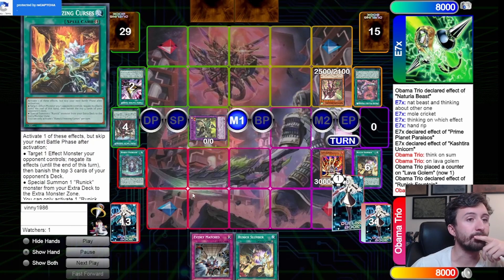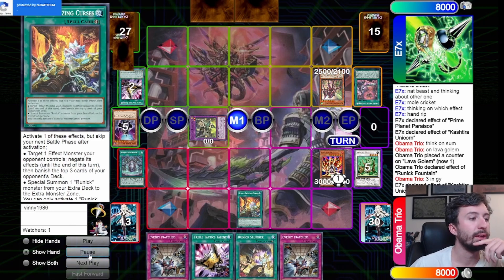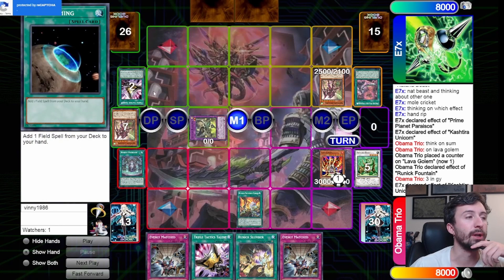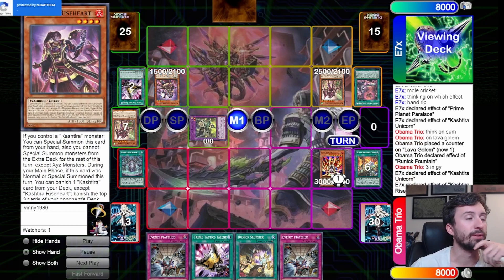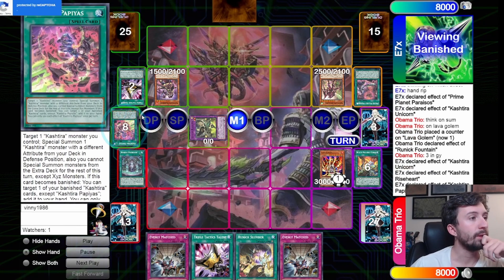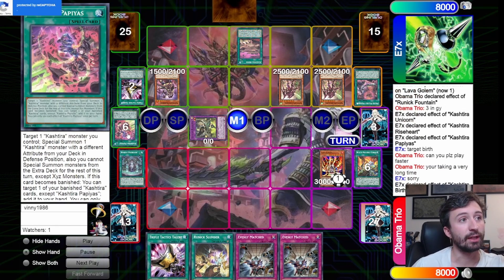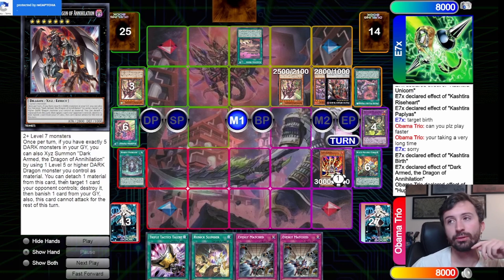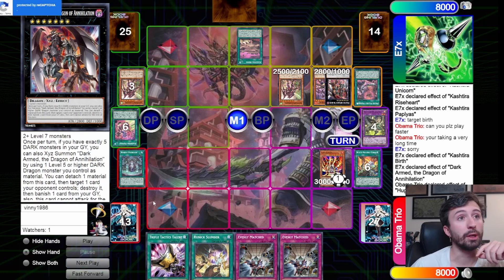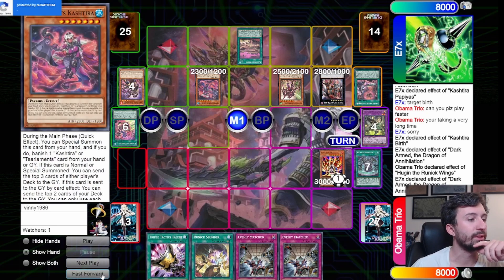Again we're banishing Kashdira cards — very scary. The Triple Tactics Tax card is very good too, coming in the next set. We shuffle three back and look for a Tip or Flashing Fire but find Freezing Curses instead. I decided to negate it because I didn't want to give him access to the other spell or Birth. He special summons Rise Heart, banishes the spell, uses the spell to get back Birth — it's so ridiculous how this deck comes together. He special summons the dark Rank 7 Exceed — essentially a once-per-turn Dark Arm Dragon destruction — I did not see that coming at all.